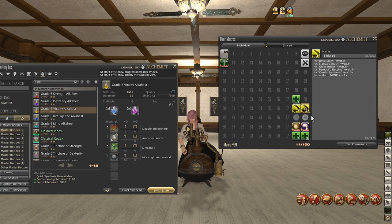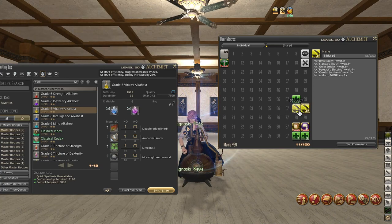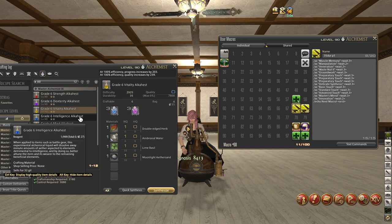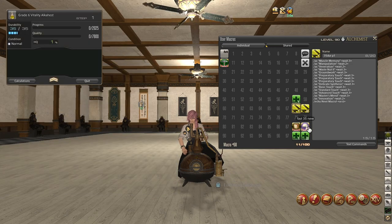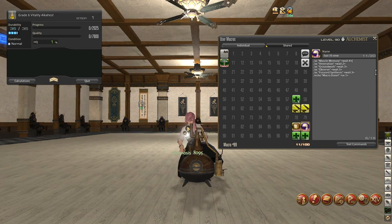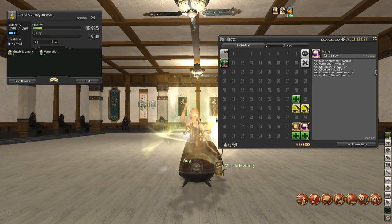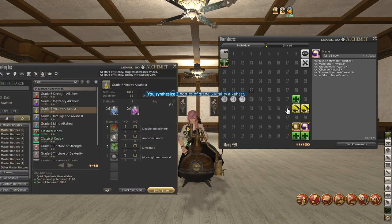If you have the same control stat that I do, we're going to craft these quickly. Instead of doing long double macros, we're just going to craft normal quality materials because we don't need high quality — this is going to help us get through things much faster. We're going to craft another Vitality Alkahest using normal quality materials, but this time we're going to use a quick macro — only a few lines of code. Starting off with Muscle Memory, followed by Veneration, Groundwork to get a large amount of progress, and with our last 5 durability we're going to do Observe, which combos into Focus Synthesis. And there we go — we've crafted normal quality Vitality Alkahest.